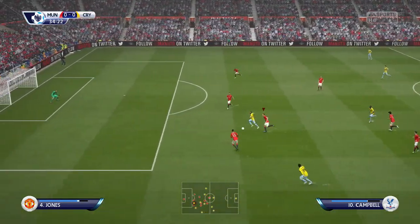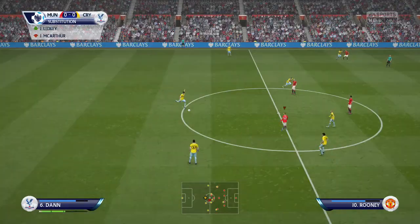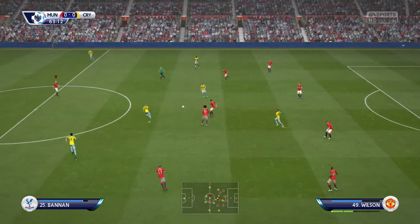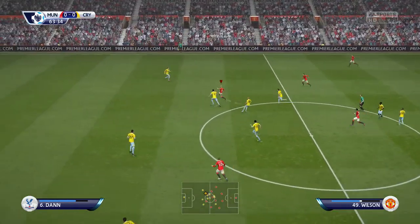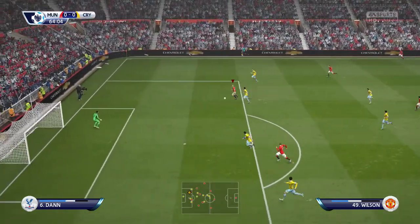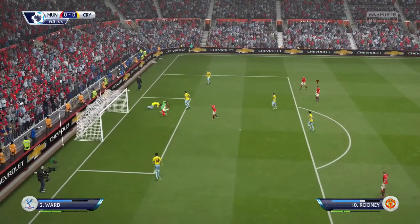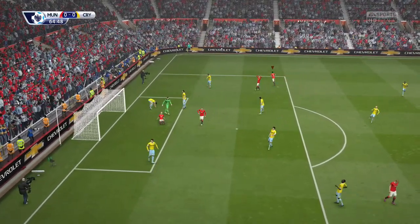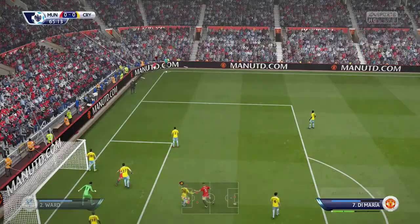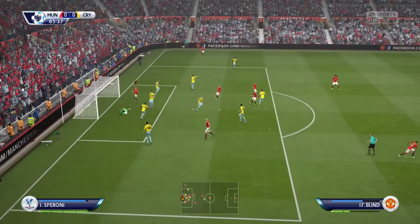Coming into the 35th minute, De Gea makes a good save off Frazier Campbell. And now into the 62nd minute — not really much going on in this game — but James Wilson gets it, dummies the ball past Scott Dan, gets on the right foot and tries to slide it right into the near post, but their goalkeeper was there to match it. Into the ensuing corner kick, Di Maria into Wayne Rooney, and Speroni is there to save it.